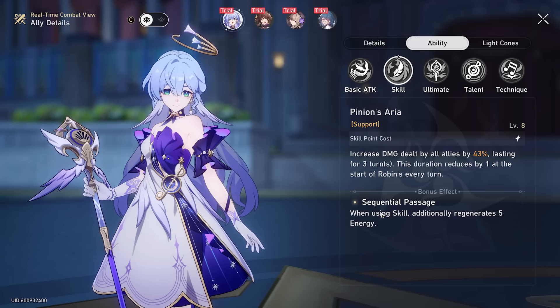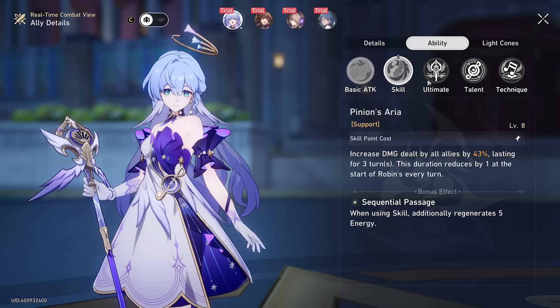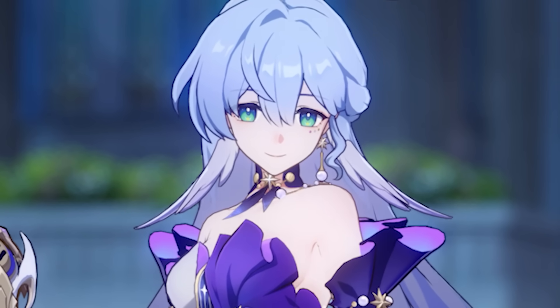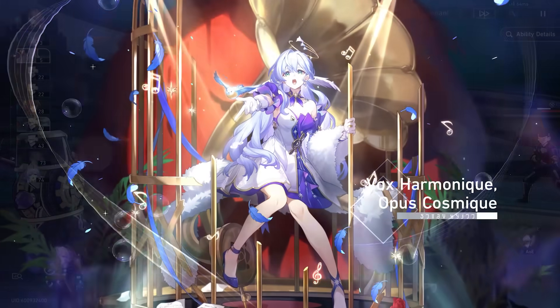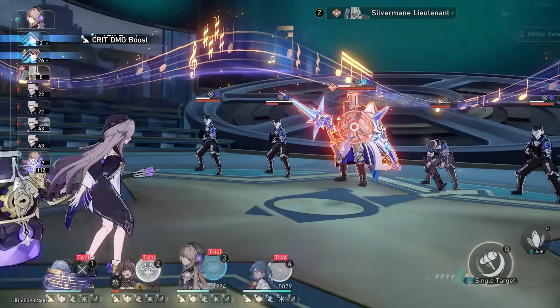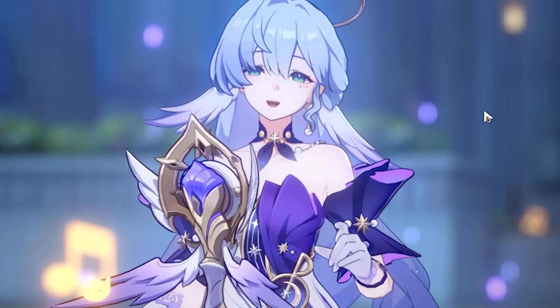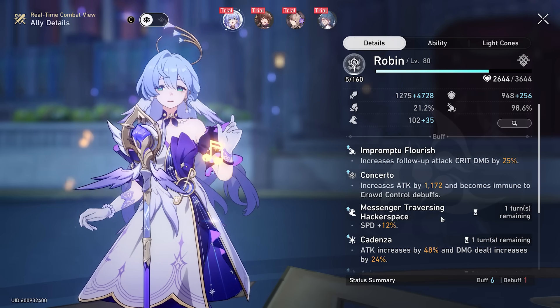Additionally, this skill also regenerates extra energy when you use it, which is really nice for Robin specifically because she needs a lot of energy for the best part of her kit — her ultimate ability, which is the whole reason she's so great. She gets a really unique animation, but not only that, she also starts singing, which I think is cool.